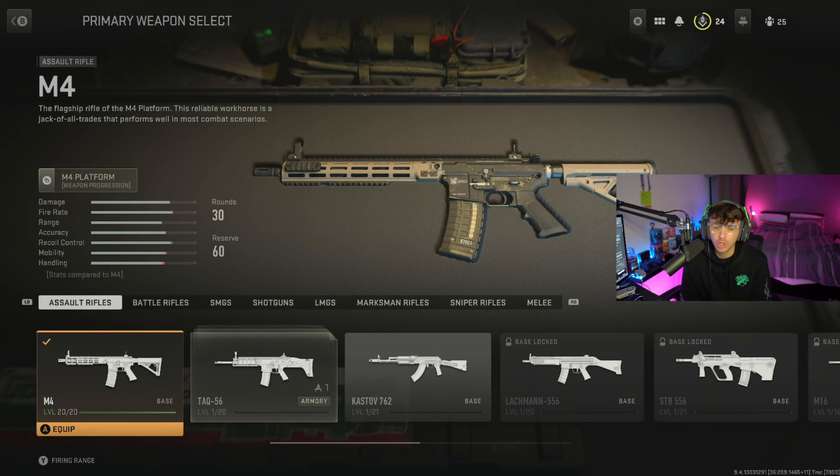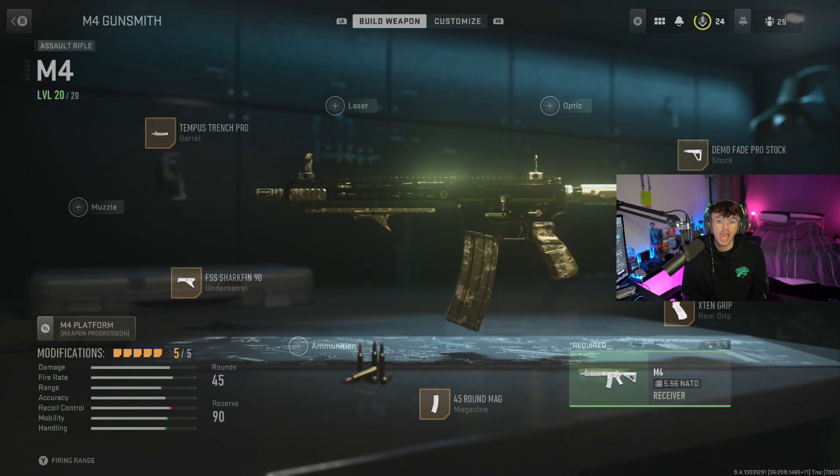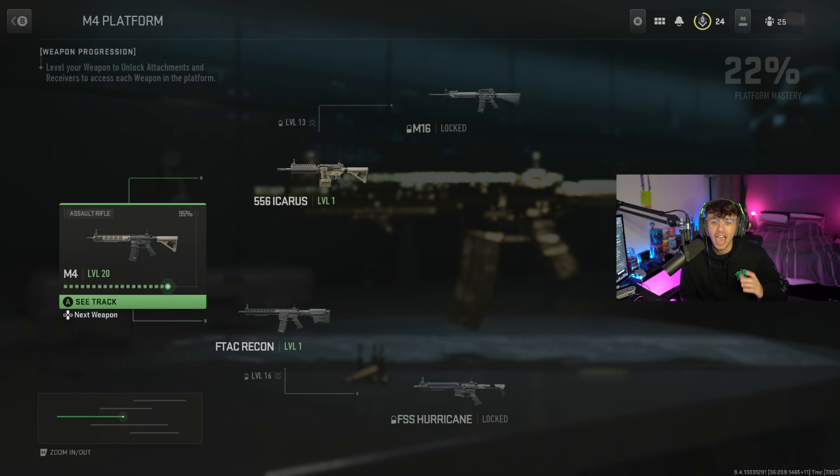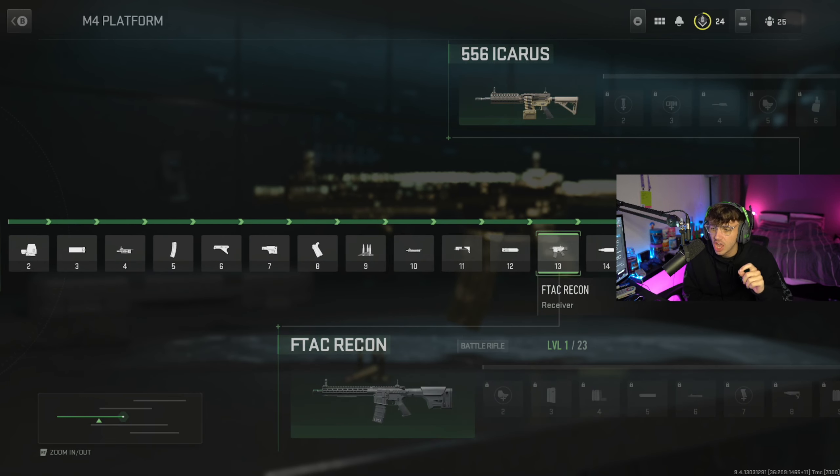I'm going to use the M4 as an example. We're going to go into the Gunsmith of the M4, and as you can see on the left-hand side above where it says Modifications, it says M4 Platform. You're going to click that button and it's going to show your weapon progression - here is the weapon tree. Once you've got the M4 up to whichever level it needs to be, press A or whichever button depending on your console or platform, and scroll across through the M4 attachments.